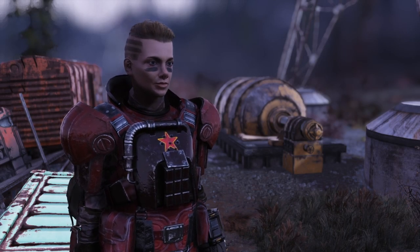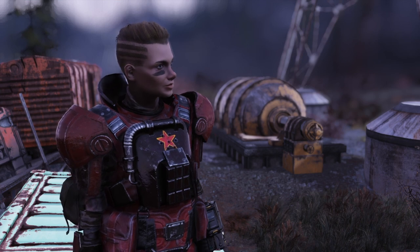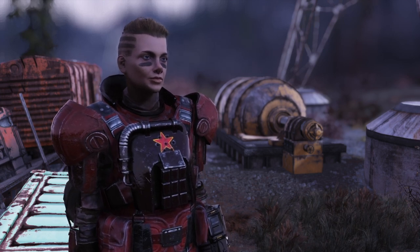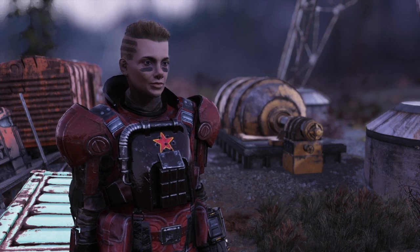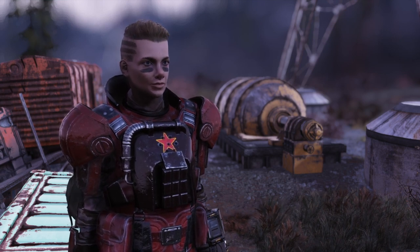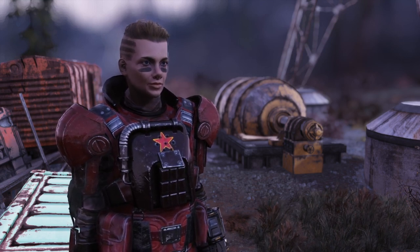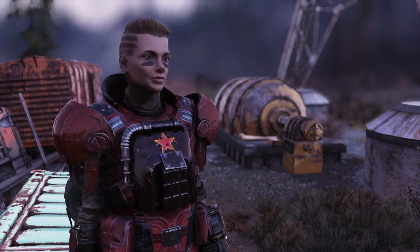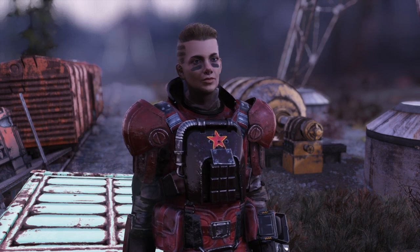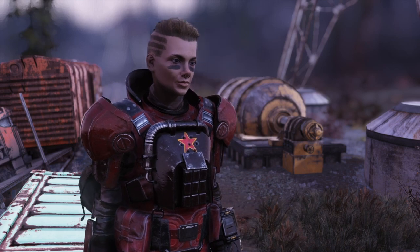So yeah, this is it guys. You can see that the hunting rifle is actually really good. An instigating explosive one would be pretty nice, but the blooded explosive one is doing its job really well, also the junkies explosive one. The anti-armor instigating one is also pretty good. The only issue is when the scorchbeast isn't landing and keeps going away, but that's just the AI. Other than that it's a really solid rifleman weapon that works great especially in VATS. It's not just the Gauss rifle that's really good - the hunting rifle is really good too. If you like this video don't forget to press the like button, maybe subscribe, and see you guys in the next video.